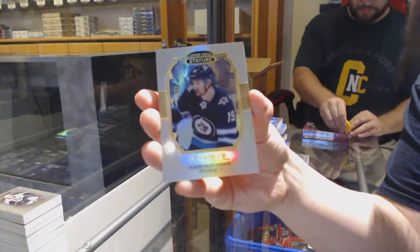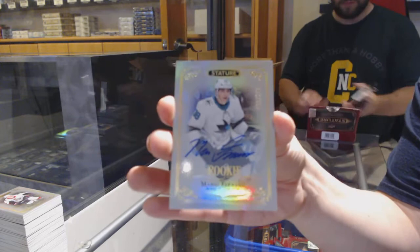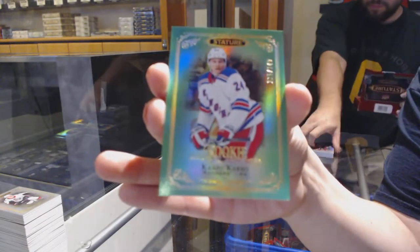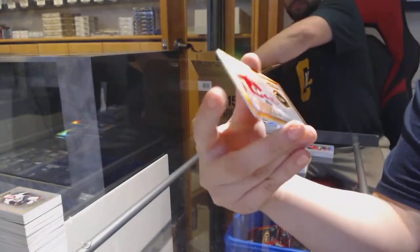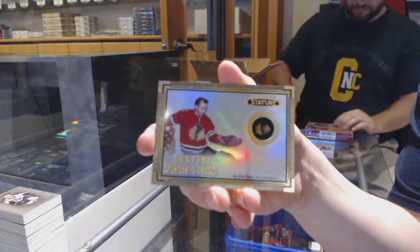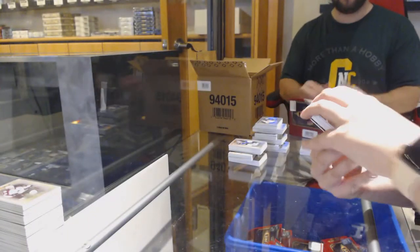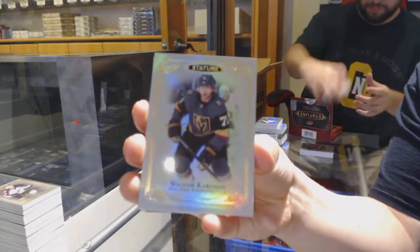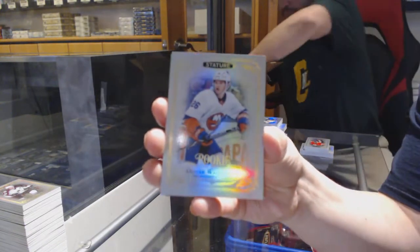Portraits number to 35 for Winnipeg — David Gustafsson. Rookie Auto number to 199 for the San Jose Sharks — Mario Ferraro. Number to 149 Green Rookie for the New York Rangers. Century Momentous of Brett Hull for the Blackhawks. Base for the Dallas Stars — William Karlsson for the Vegas Golden Knights. Oliver Wallström — Rookie for the New York Islanders, number to 399.